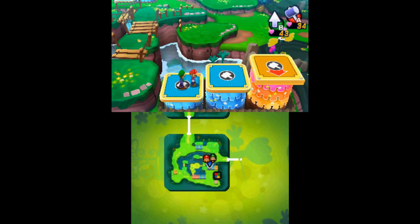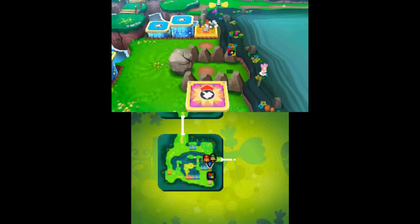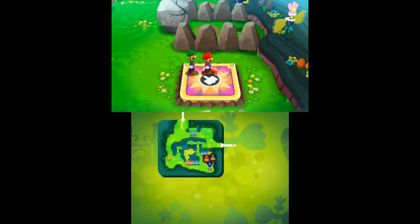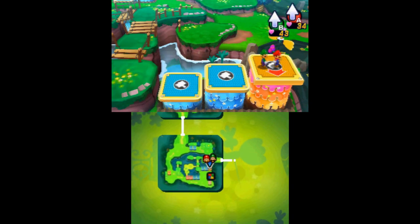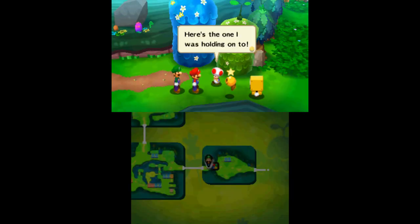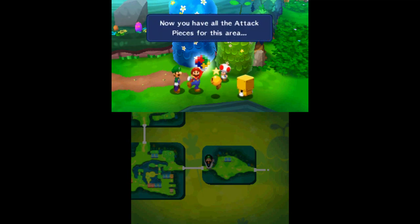By hitting the springboard in the southeast corner, you will launch yourself back into the previous area, destroying the rocks around the eighth piece. After getting it, use the nearby springboard to return. Use the springboards north of the ninth attack block to get inside the rock wall — hit the left blue one once to form stairs to the red one, which you then hit twice to launch yourself inside the wall.